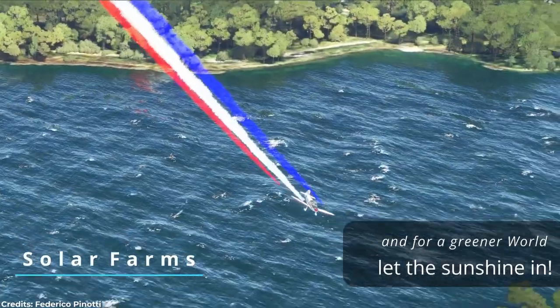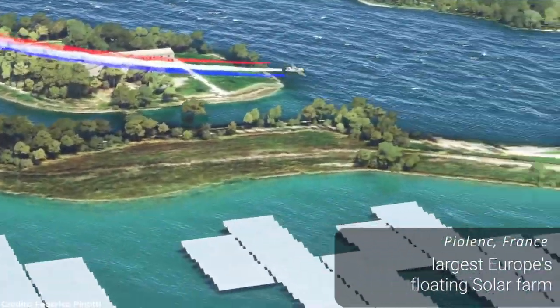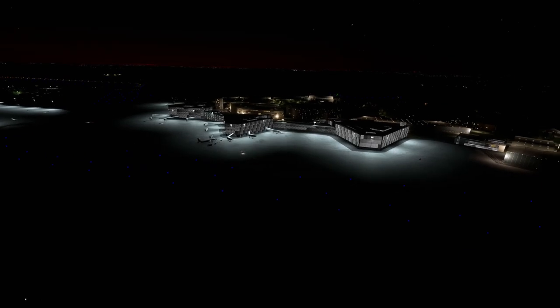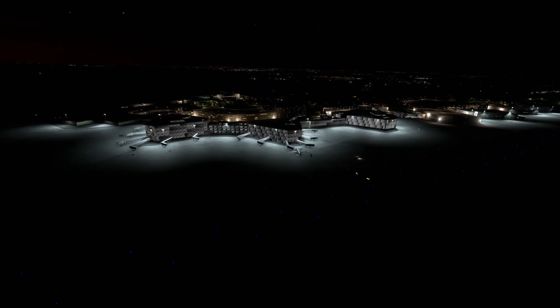You can download this add-on in the description below, where every single add-on has a link. Moving on to the fourth add-on on this list: Airport Lights. This is another add-on you can download from FlightSim.to — again every single link is in the description below.